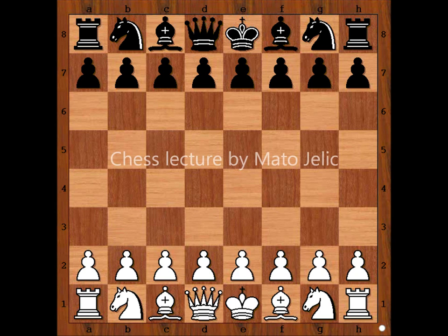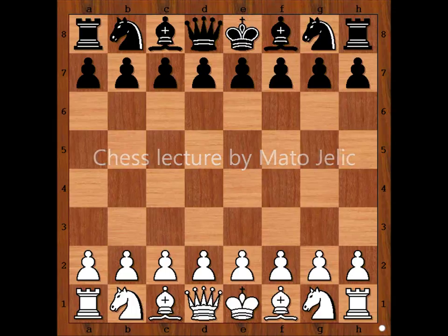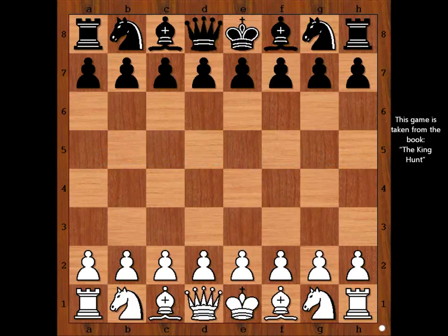Hi, this is Mato. In this video I will show you the game between Paul Saladin Leonhard and Johannes Esa. This very beautiful chess game was played in Scheveningen in 1905. Scheveningen is the modern seaside resort in the Netherlands.